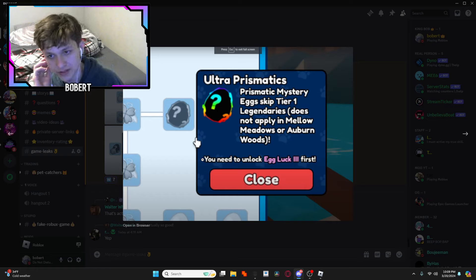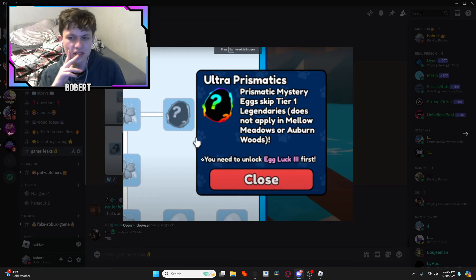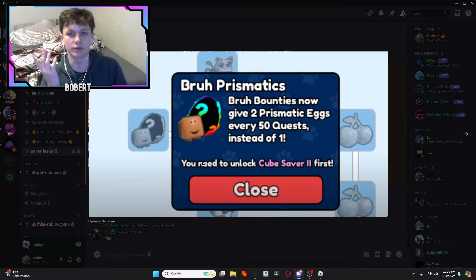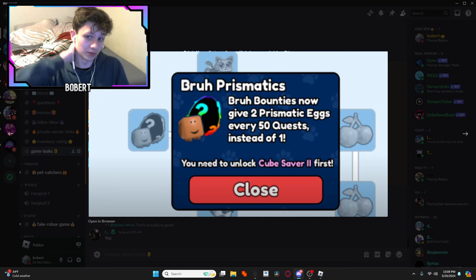Ultra Prismatic / Prismatic Mystery Egg skips tier one legendaries and does not apply in Mellow Meadows or Auburn Woods. So you can't get a tier one legendary from a Prismatic Egg if you have that. Also, bounties now give two Prismatic Eggs every 50 quests instead of one — that's actually really good, so the bounty quest will be much more worth it.